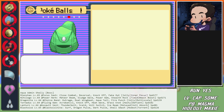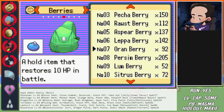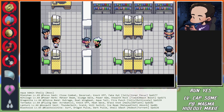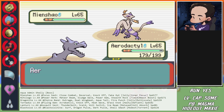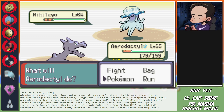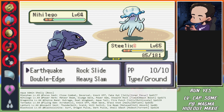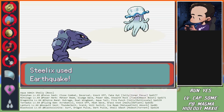I think I just want to fully heal my team - might be a little bit safer. Third attempt now. Aerodactyl gets the kill, no problem - Mienshao is not an issue. Nihilego - Steelix comes in. Perfectly fine.